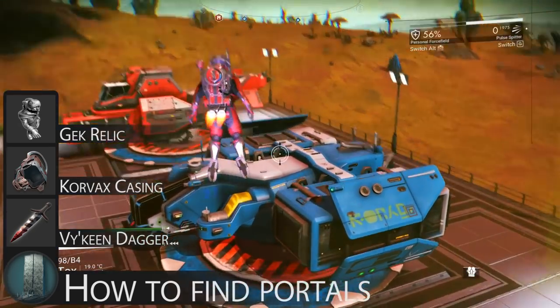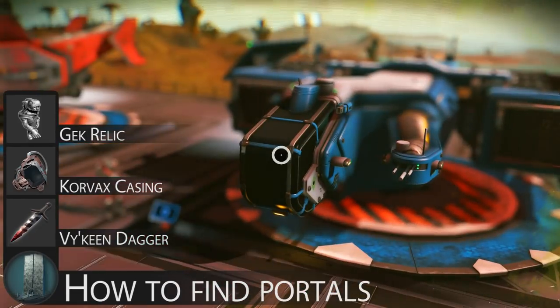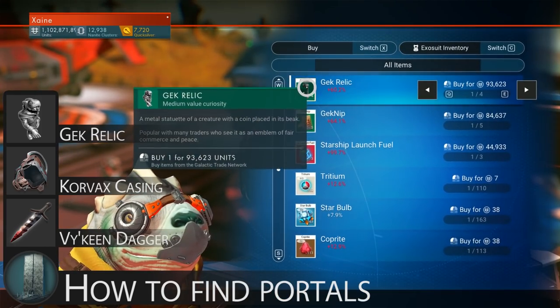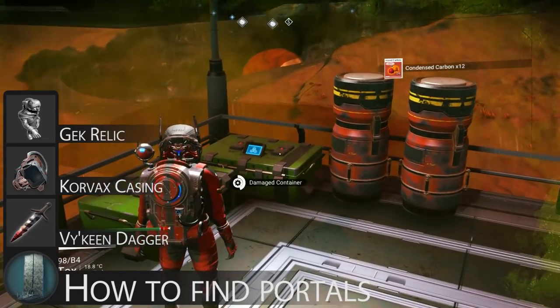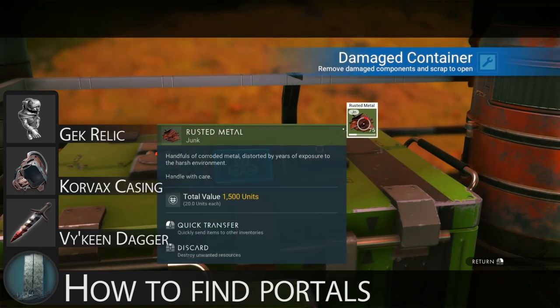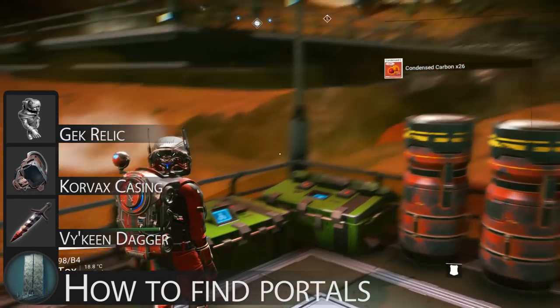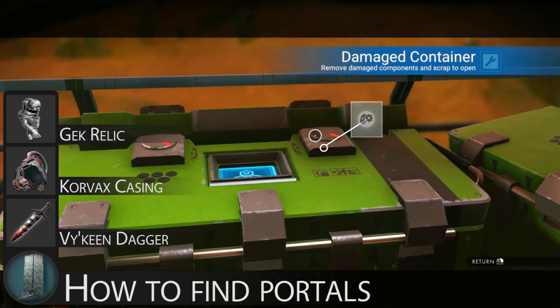As you can imagine, it is a Gek Relic for Gek, Korvax Casing for Korvax, and Viking Dagger for Viking. The easiest method of obtaining these by far is by buying them from ships that land at trading posts. But there are also multiple other ways — some will drop from the green crates you see lying around at points of interest, and you can even obtain them in step 2 if you wish to just repeat the step instead of hunting for a trading post.